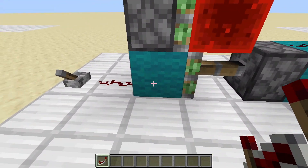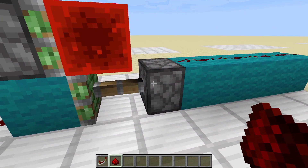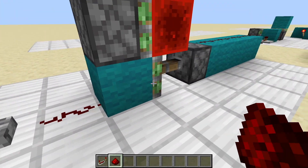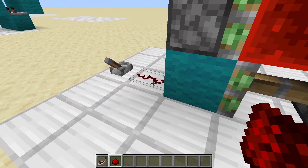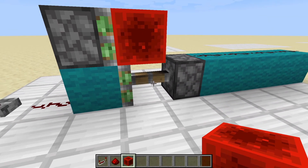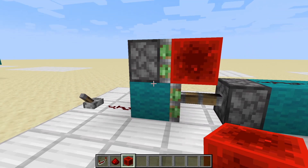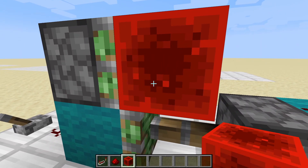The way this works is very interesting. Basically, through quasi-connectivity, this piston is being BUD-powered — it thinks it's powered when it's actually not. Right now it's running into this block. As soon as I turn this on, it will realize it's actually not being powered, because it will start moving this block. When it moves the block, it's no longer powered technically, and then it retracts at the same exact time, unpowering it as soon as it's powered. It's basically being powered and unpowered in the same tick.